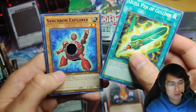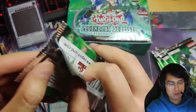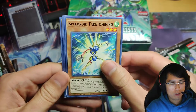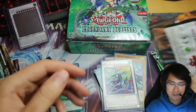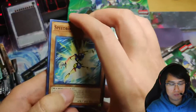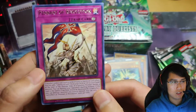Quillbolt Hedgehog, Synchron Explorer, Lyrilusc Sapphire Swallow, Speedlift — another off-center name. Speedroid Ticktomborg, Stardust Assault Warrior, Necroflare, Lyrilusc Sapphire Swallow, High Speed Word, Kite Drake. Speedroid Ticktomborg, Lyrilusc Recital Starling, Quiltbolt Hedgehog, Speedroid Horse Stilts, and Pennant of Revolution.